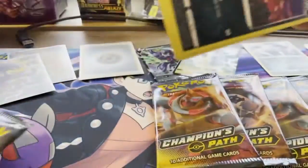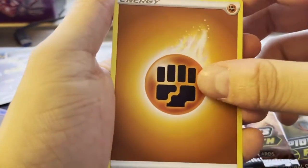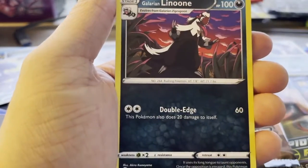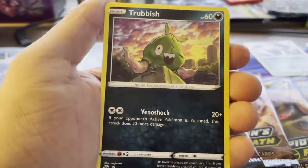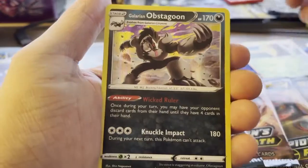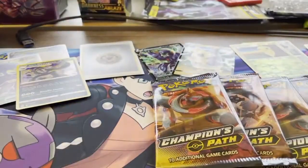Pack 3: Going with Grass/Fighting energy. We've got a Beedrill, Arbok, Hop, Galarian Linoon, Full Heal, Purloin, Kakuna. The Reverse in the pack is a Kakuna. And the Rare — a Galarian Obstagoon! Not bad — I think this is my 2nd one. As a competitive player, I like it. So we've got a Full Art, a V, and the Galarian Obstagoon.